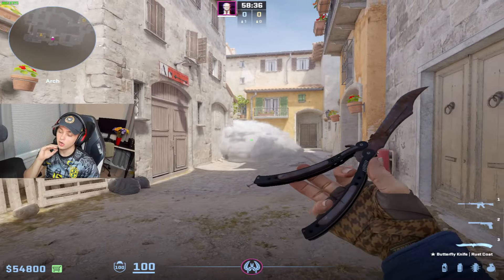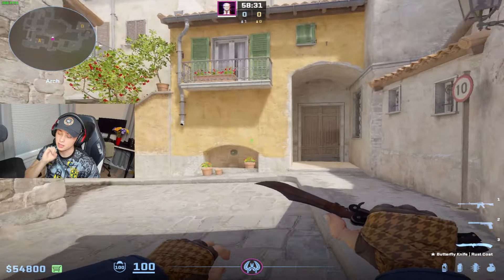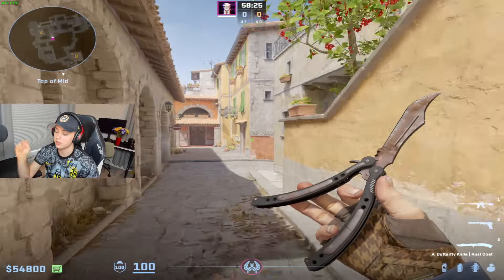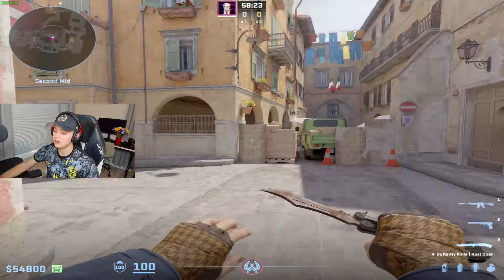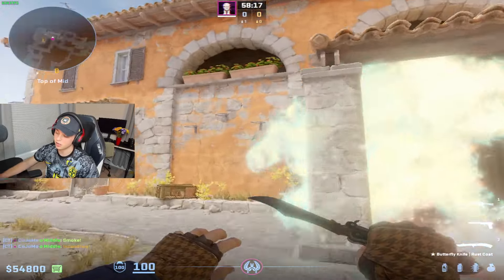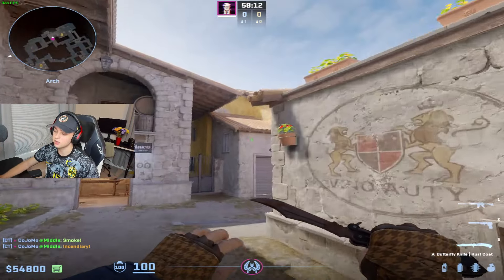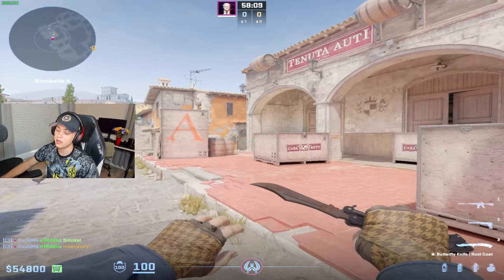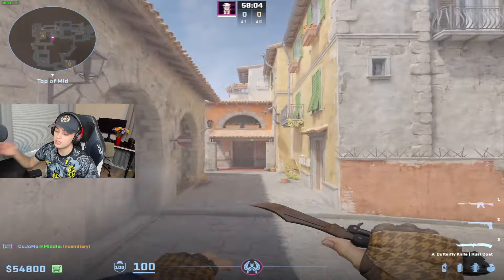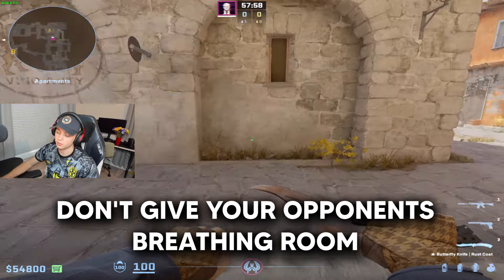Across the board on any map, this is something you need to do on your site. We're going to look at Inferno because it's probably one of the best examples of how to react as a CT and disrupt what the other team is doing. The other team might be going through their default — smoking arch off, mollying lane — and they get control. This can be very scary as CTs. We can play back, but we're sacrificing space inside of brackets and giving the other team an opportunity to set up their execute.